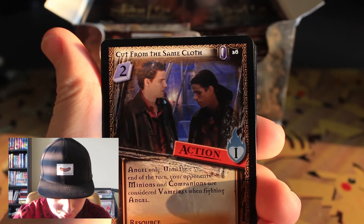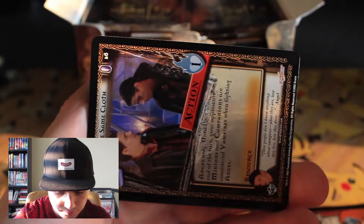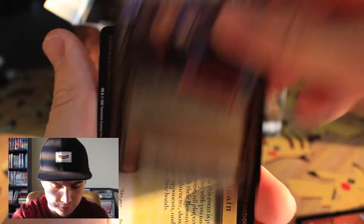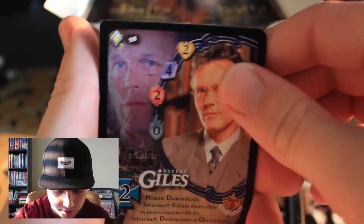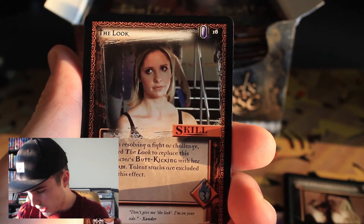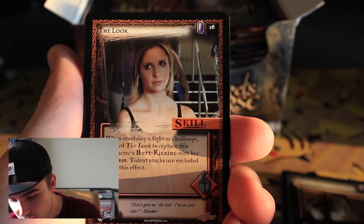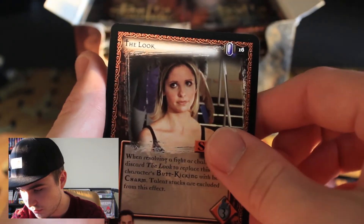Cut from the Same Cloth. Cameron Walker. Die Young and Stay Pretty. It's kind of annoying there are some sides — wait, is that the same card? Okay, we got Cut from the Same Cloth. Home Again event card. We've got Rupert Giles — I'd love to see that in the foil. Okay, I'm such a dummy — the diamond shaped things are the rares. So Giles was our rare.